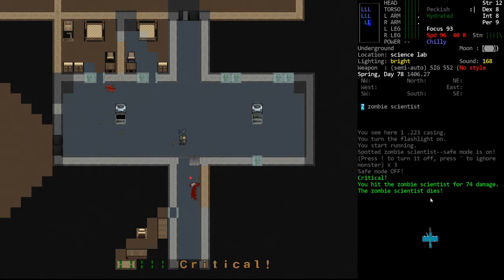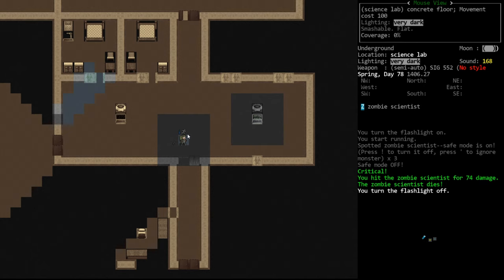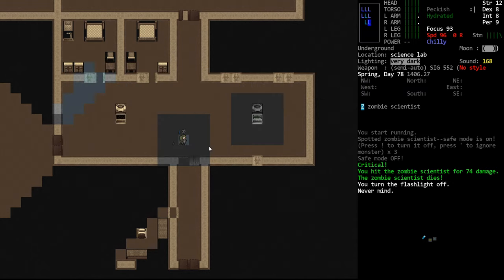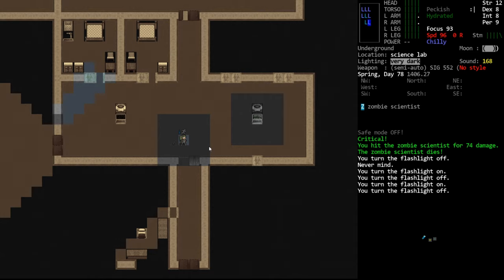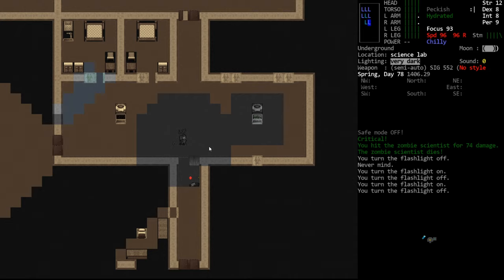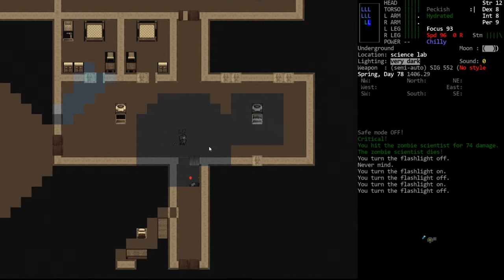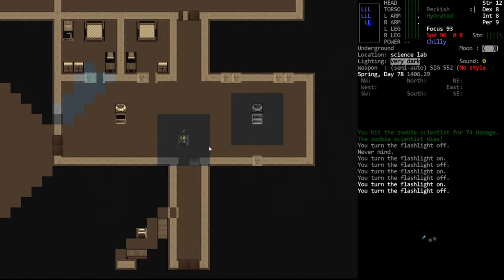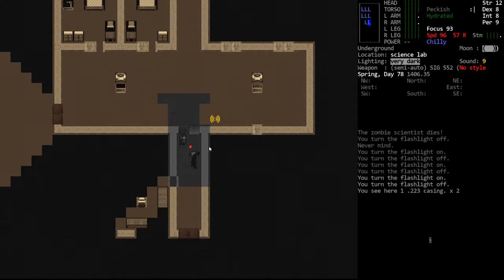Someone told me that turrets now, if you flash your flashlight, you will remain lit up for several seconds. So we just turned off our flashlight — that takes no time to toggle, I believe. When you turn off the flashlight, you remain lit up for a turn. We can see that our vision radius is currently in the light blind section. If I wait a turn, you'll see it expanded, revealing that we're no longer light blind.